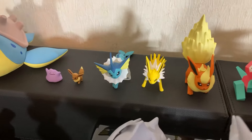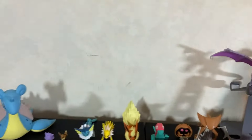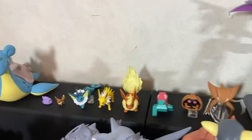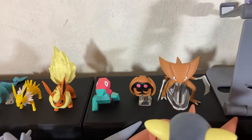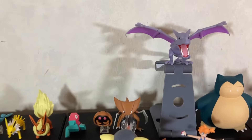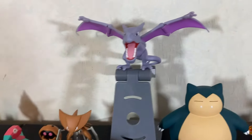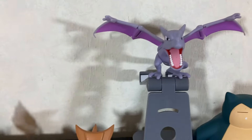We have Vaporeon, Jolteon, and Flareon. Let's get some light here. We have Porygon, Kabuto, Kabutops — we don't have Omanyte or Omastar, but that's alright. We have Aerodactyl — I don't know if I'm getting a better Aerodactyl; this is an American figure. The Japanese Aerodactyl is huge.